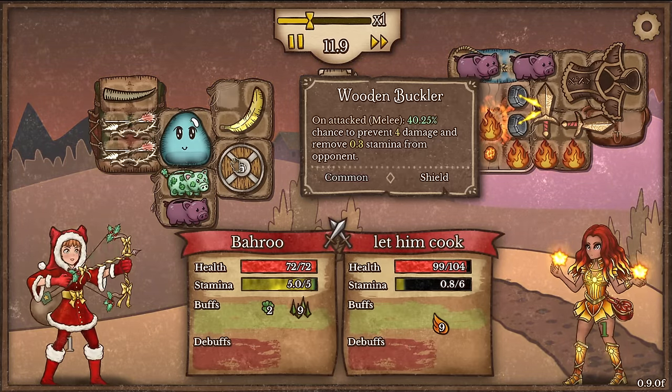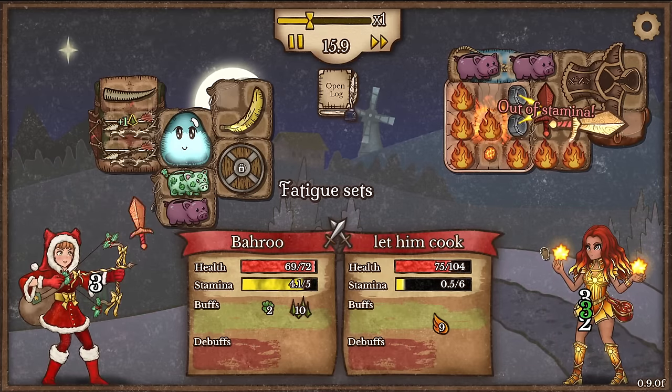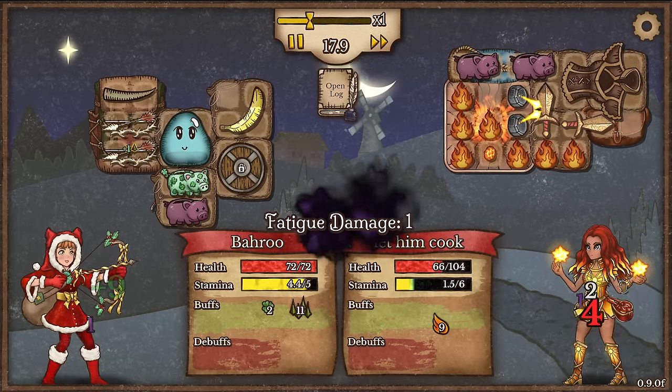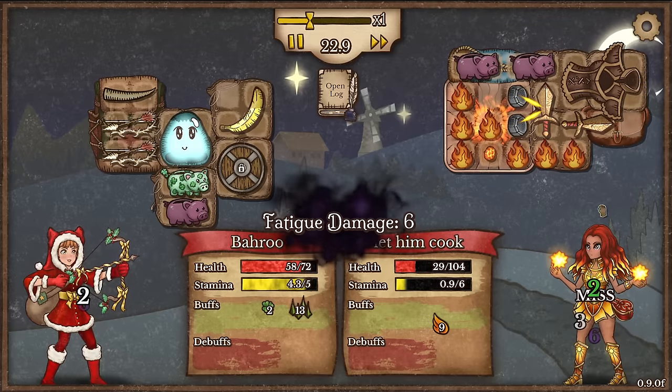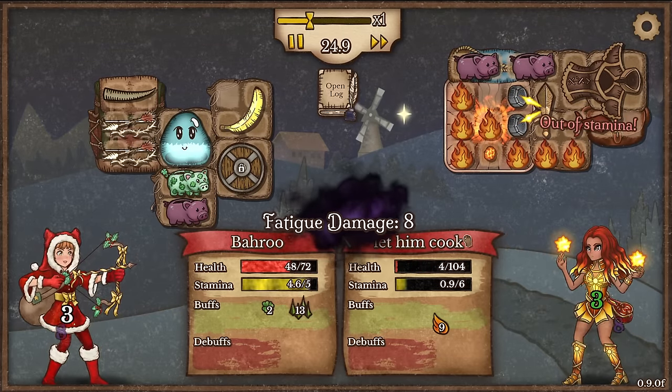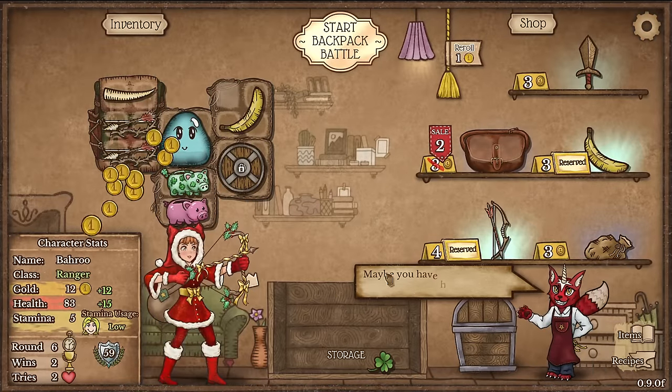We have that increased chance for the buckler to go off, pretty much draining all of their stamina. Plus they have no stamina regen, and not using a banana on the pyromancer — I don't know what you're cooking but it's looking a little burnt. All right, we're able to get through that.